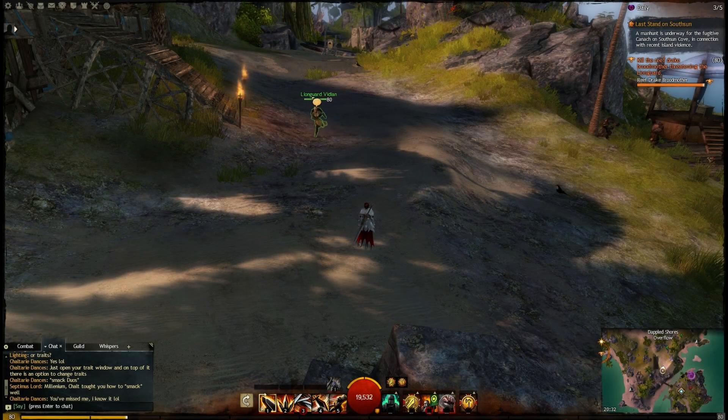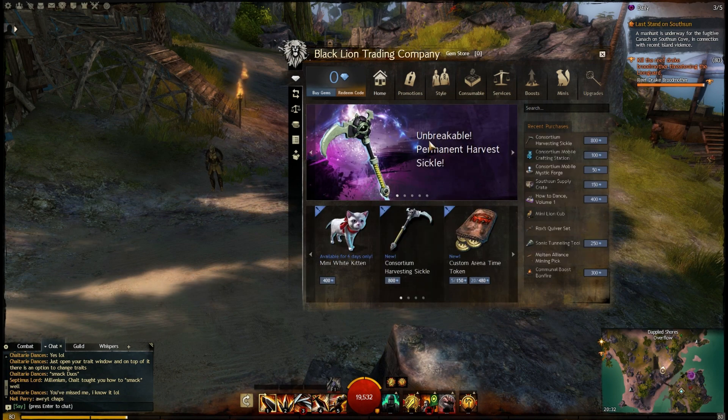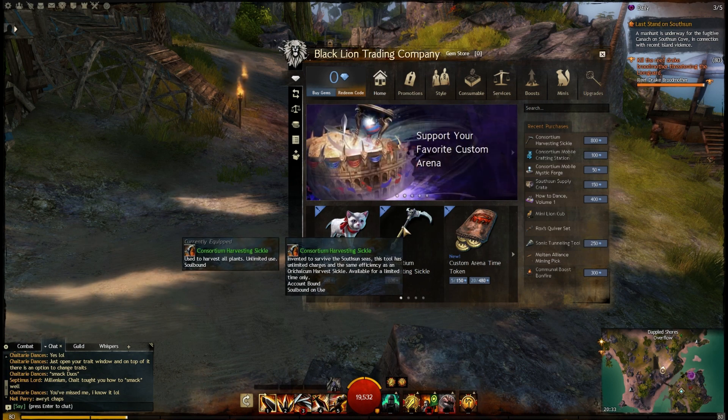Hey folks, this is Kalani. Looking at the brand new item in the trading post, we've got a nice fancy sickle. The Unbreakable Permanent Harvesting Sickle, Consortium Harvesting Sickle. Invented to survive the South Sun Seas, this tool has unlimited charges and the same efficiency as an Orichalcum Harvest Sickle. Available for a limited time only.